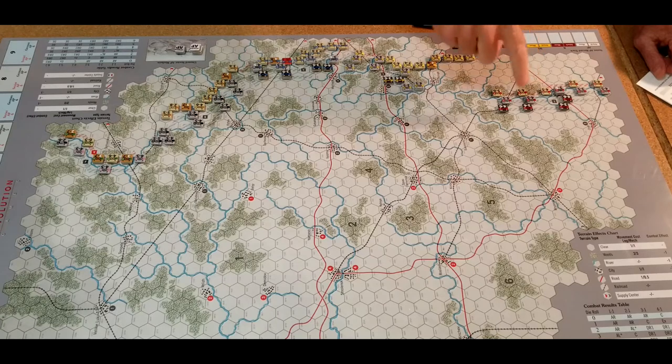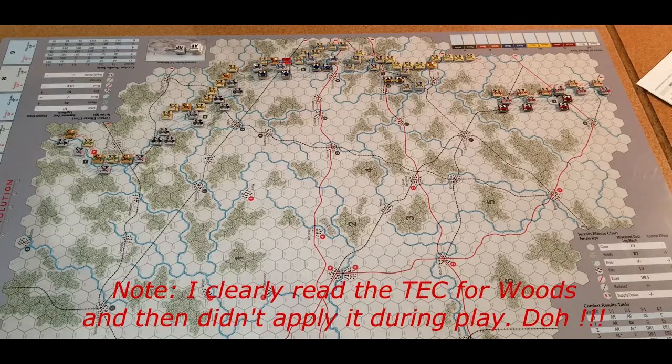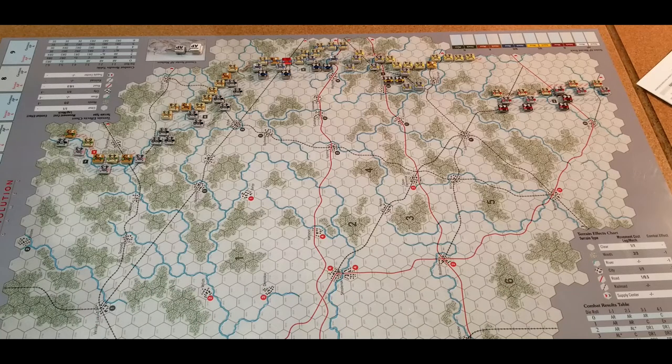This guy here is on a railroad; this guy would be one, two, three to a railroad, so everybody's pretty much in supply. I'm wondering if there'll be any circumstances where somebody will be out of supply unless you cut them off. Movement cost in the woods is two for infantry, three for mech. And crossing rivers — looks like nobody can do it, so you've got to do it at a bridge. Wait, it costs nothing: rivers have no effect. Probably because it was frozen, so these rivers have zero effect on movement.